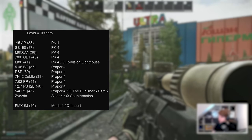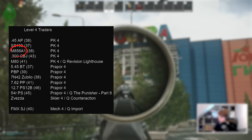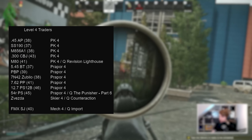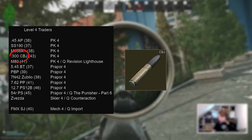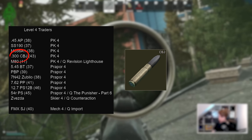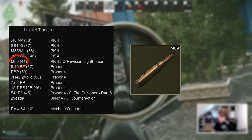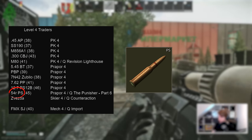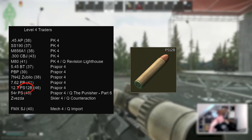Moving on to level 4 traders, we finally get access to a bunch of ammos previously only available on the flea market. M856A1 in particular tends to be much cheaper on Peacekeeper than on the flea, with others typically holding a small discount. A few particularly notable cartridges: 300 Blackout CBJ with 43 pen for the MCX — previously inaccessible as it's over the flea cut-off — and M80 is also available here after completing Lighthouse Revision, very useful for those without Ref level 3 or Arena. Over on Prapor we can grab 545 BT directly, 7M42, and 7.62PP. The only two not available elsewhere are 7.62x54R PS after Punisher Part 6 with the SVD, and PS12B for the Ash 12.